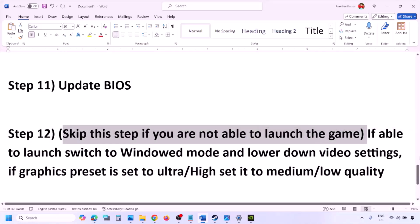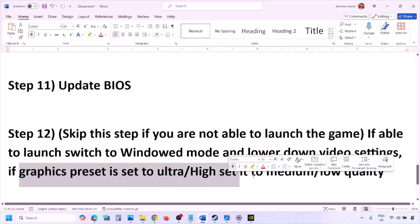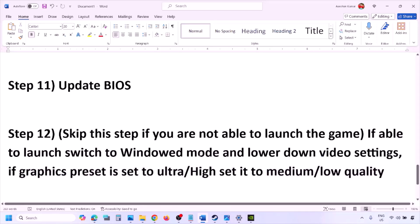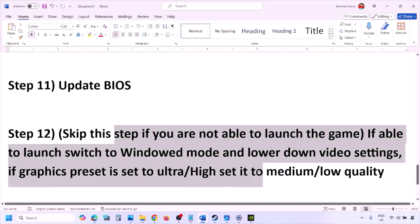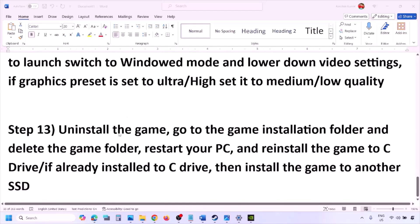If you are able to launch the game, you can skip the previous step and instead switch to windowed mode and lower the video settings. If the graphics preset is set to Ultra or High, try Medium or Low quality. Also try toggling V-Sync on or off, and check if lowering graphics settings resolves the issue.